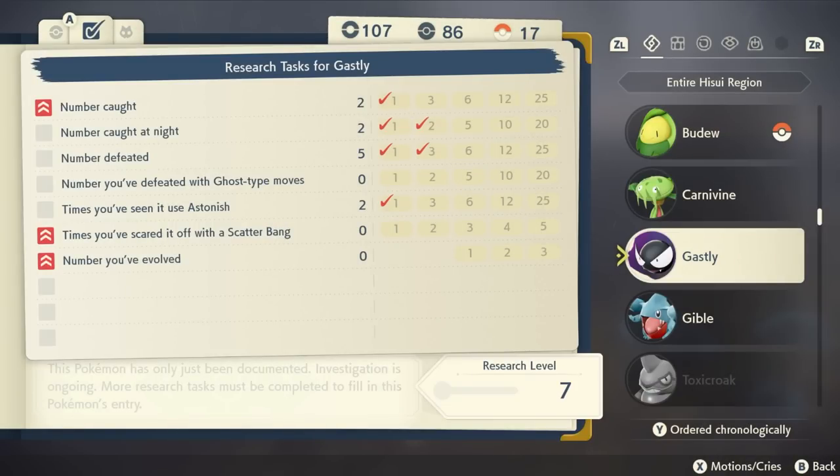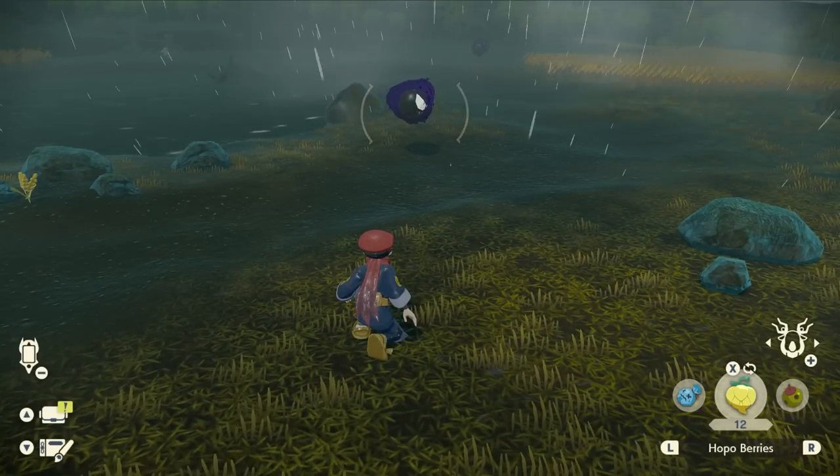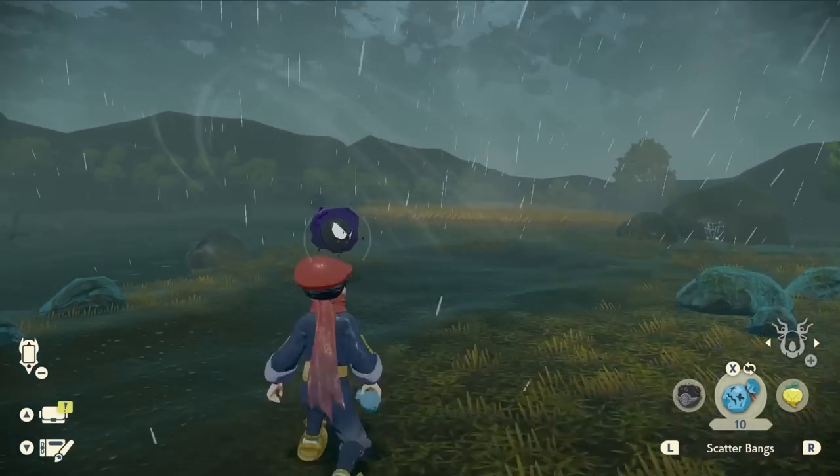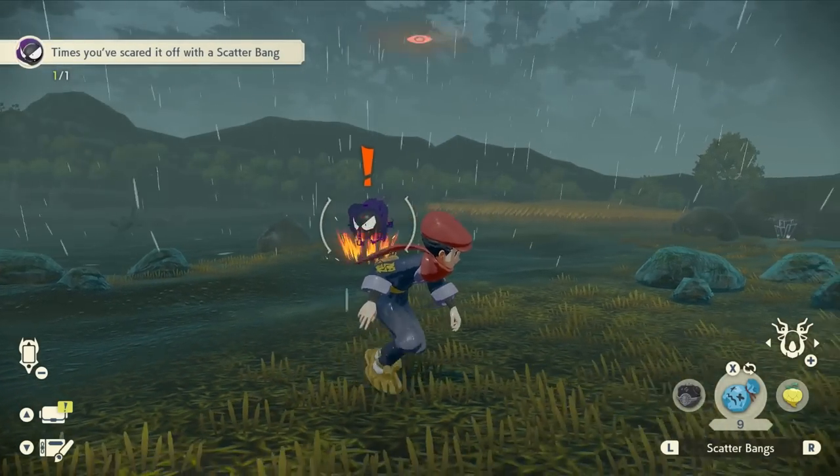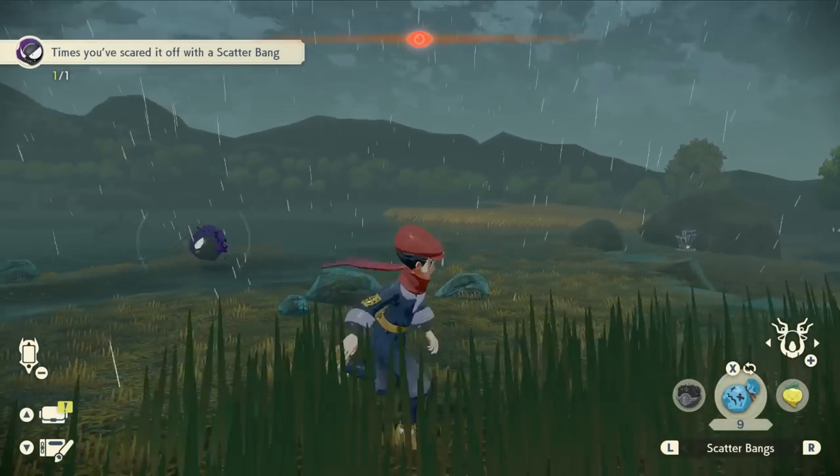For Ward's quest we need to actually study Ghastly and complete its entry in our Pokédex. We're currently at research level 7 and to complete an entry it needs to be at level 10, so we need three more points. We need to hit it with a ghost move and scare it off with a Scatter Bang to continuously get points. We do have Scatter Bangs — these can be crafted at the crafting area. So if we throw one of those, there we go — there's a research point.